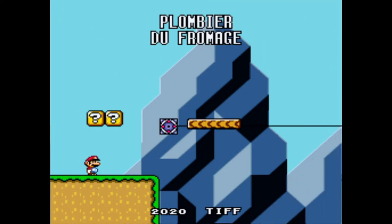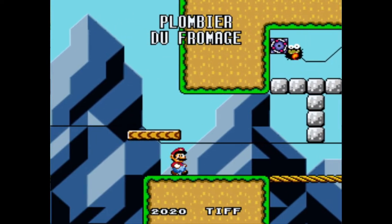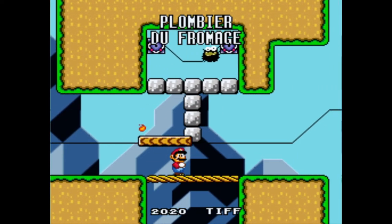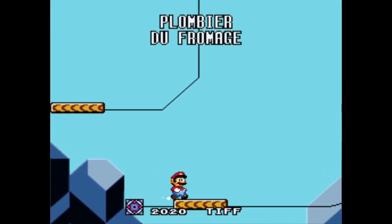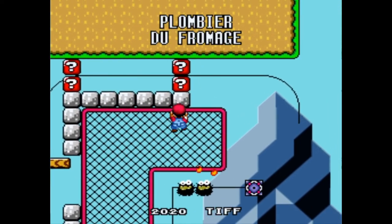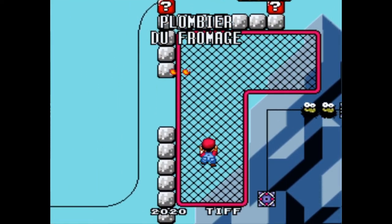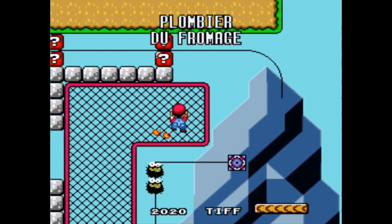Hey there everyone, I'm around the wheel and you are watching a Super Mario World ROM hack. This is called — pardon my French, pardon me if I butcher this — I'm going to do the best I can though. This is a Super Mario World ROM hack called 'Plombier du Fromage,' that's 'plumber with cheese.'